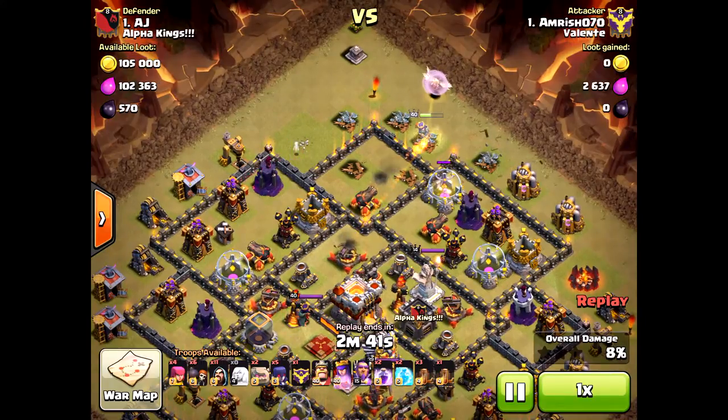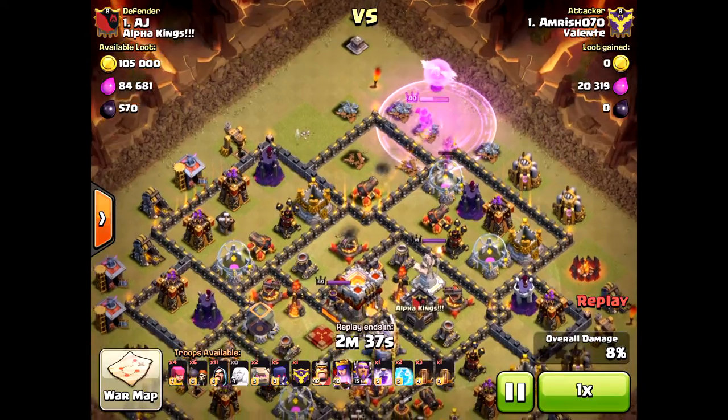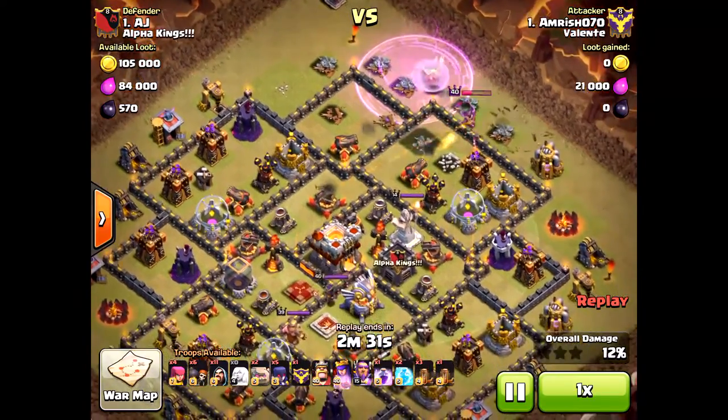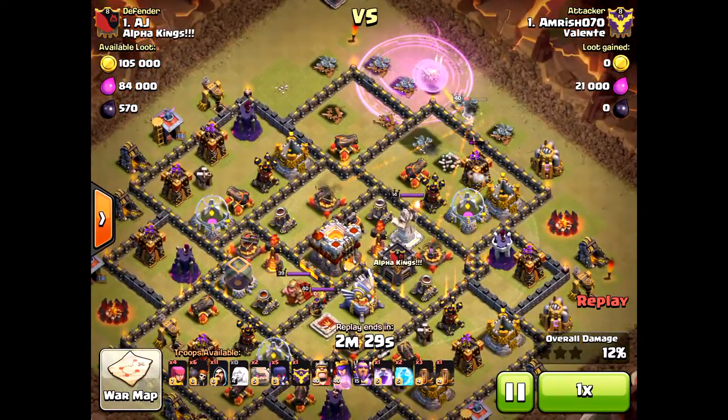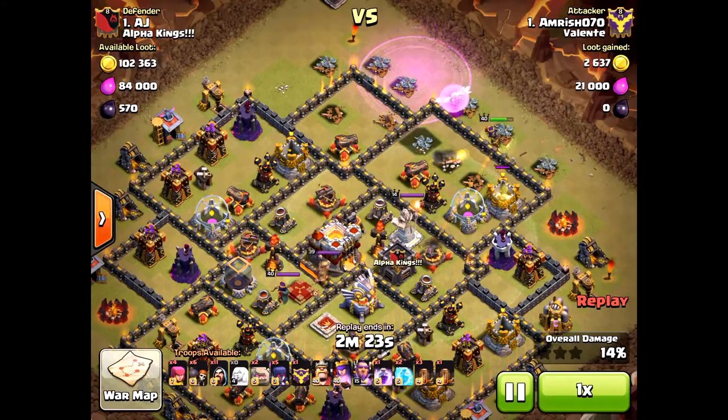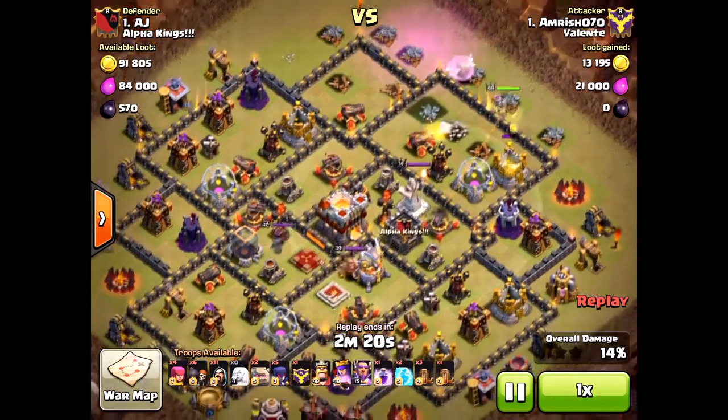Look — his queen is already at half health, and the archer princess is pointing to the ground. He has to use a rage already in the first portion, and look, his queen is going to go down so quickly. She's taking so much damage — all those defensive units are right on top of her. He can't afford to use another rage on her, but luckily the rage is still on top, so that's pretty fortunate.